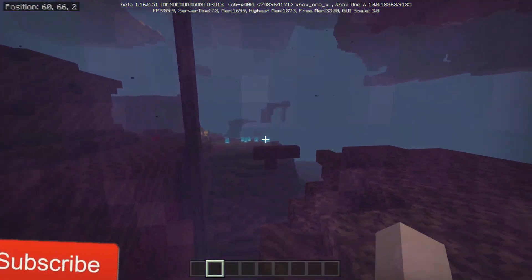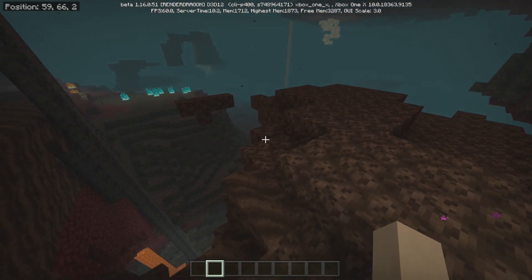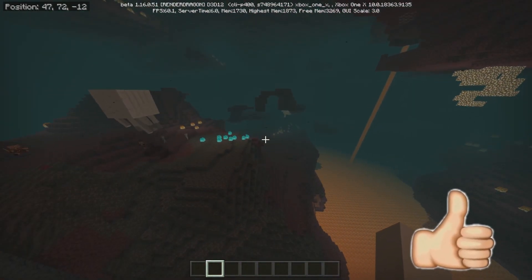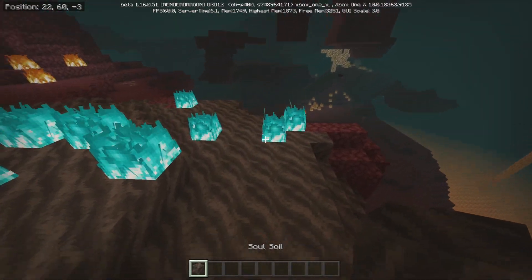So what do we got? This is a brand new world. Experimental gameplay on. And I do not know the names of all of this stuff, so forgive me. Okay, we got Blue Fire — that's really cool. That's just soul soil. Interesting.